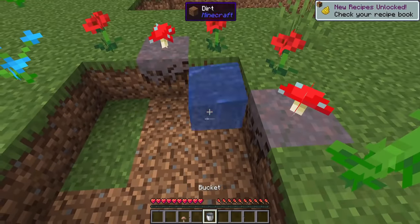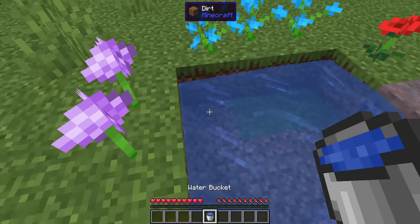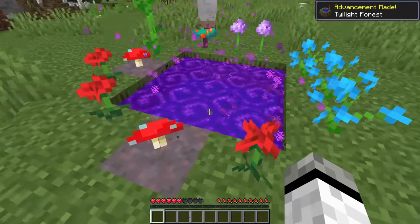Basics. Firstly, excavate a whole 3x3 area, fill it with water and surround it with either mushrooms or flowers. Throw a diamond — voila, done! Welcome to Twilight Forest!